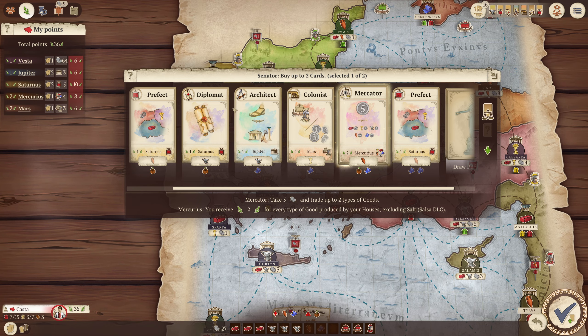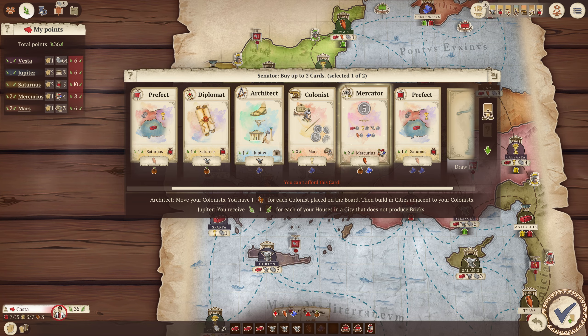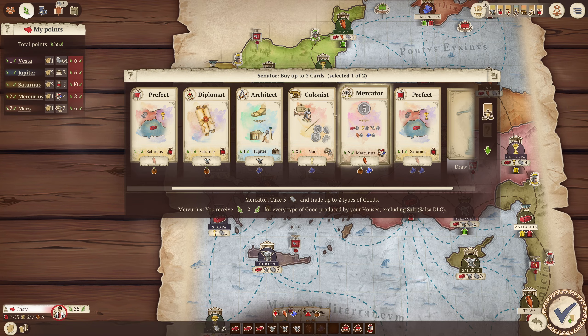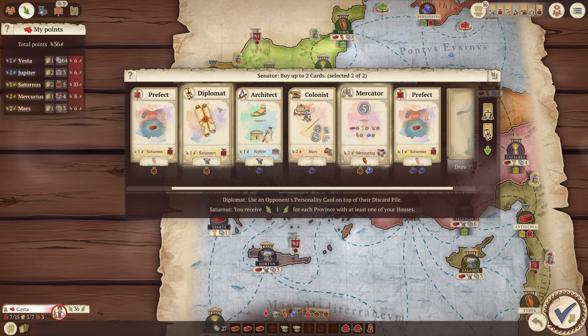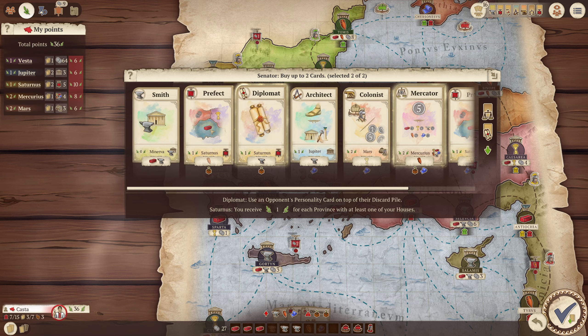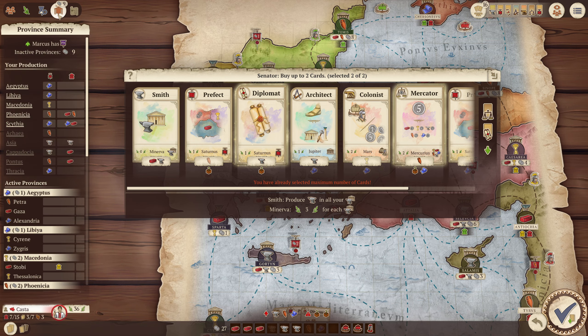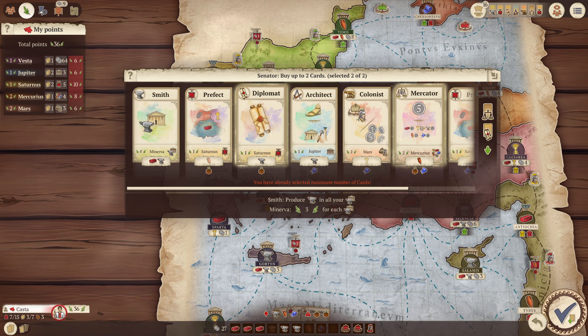I could grab that. I think I'll get seven points for the architect one. I can't afford this. So let's do this, and we'll do — I think diplomat's good, because it lets me make up for my lack of cards. Three for each metal works — I only have one, so it's only three points. I think I got it. So these two cards.